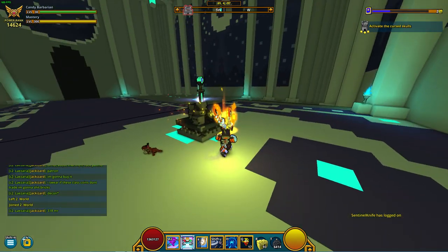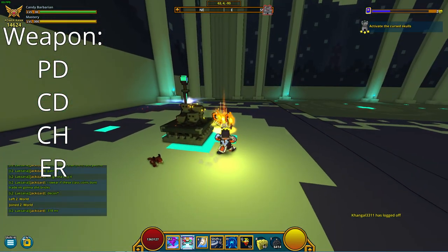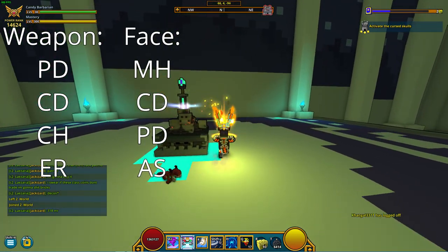Moving on to gear, the best stats for the Candy Barbarian's weapons are Critical Damage, Critical Hit and Energy Regen. The best stats for the Candy Barb's face are Critical Damage, Physical Damage and Attack Speed.